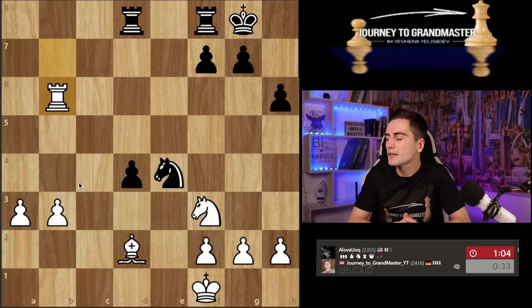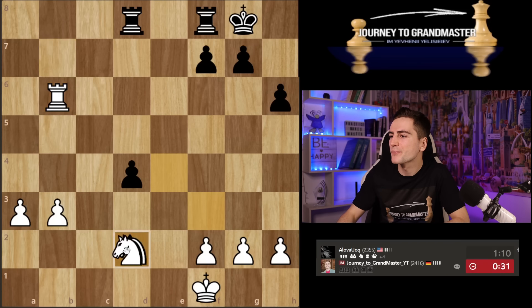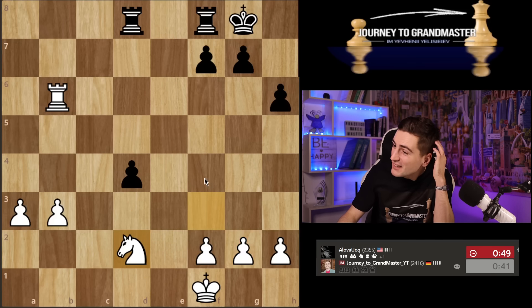At least I get a pawn here — just one pawn, too little for an exchange. He has a very clear plan. How do I stop it? Maybe if he plays d3 I bring my king. It doesn't feel great by any means — maybe it's better than nothing. He plays rook a2 — yeah, rook a2 is still bad for me. He just makes everything happen.